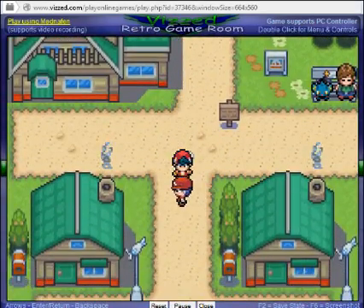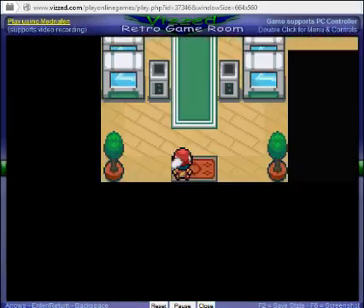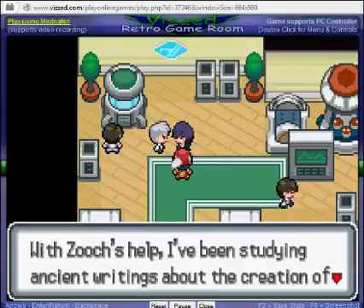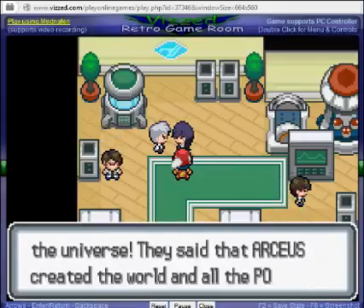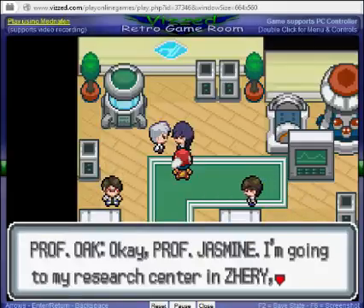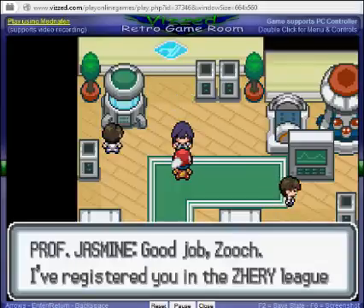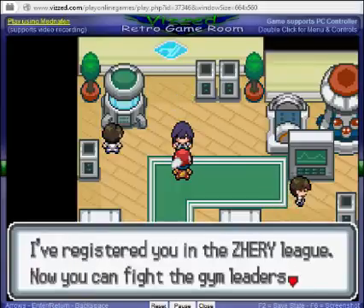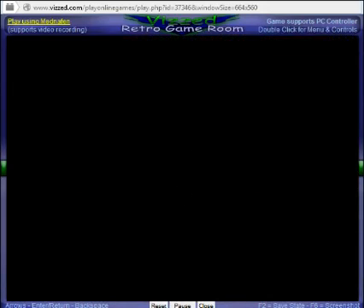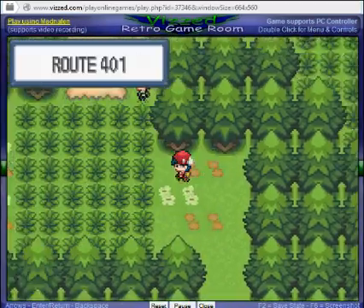We're back in Yellowtown. Professor Jasmine tells me she's been studying ancient writings about the creation of the universe and that Arceus created the world. We need to go to the Zeri Central City Radio Tower. Professor Oak tells us: 'Good job Zooch, I'd like you to be in the Zeri League — you can fight the gym leaders and become a powerful trainer. Just take care of Team Steam.' So now we have to go to the Radio Tower in Central City.